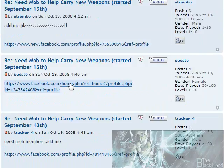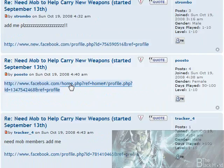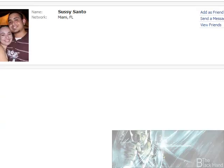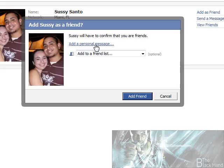Let's do another one so you get a more normal-looking example. Here's one, and you can see it's the same sort of thing going on here — that's normally what you get to see, you get to see the person. So again, first step: Add His Friend. Add a personal message — just put in 'Mob Wars' and a personal message if you want. Add a friend, and that's all there is to it. Grow your mob now.